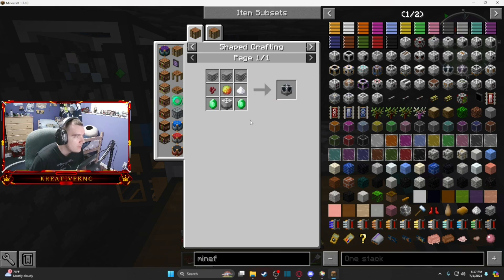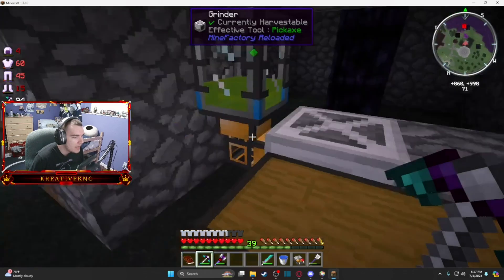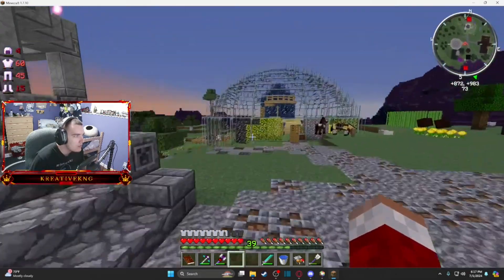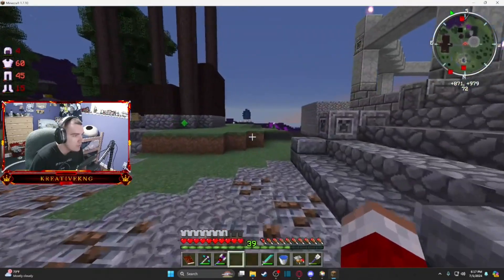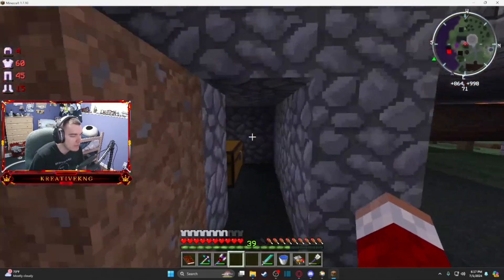We got some nether wart from when we went to that eerie island a couple episodes back. Magma cream was pretty cheap — just got some slime balls. There was a slime tree that was one of the trees I got out of those 20 sapling bags trying to get rubber. It also didn't drop a sapling unfortunately, but I got some slime balls from it which was helpful.